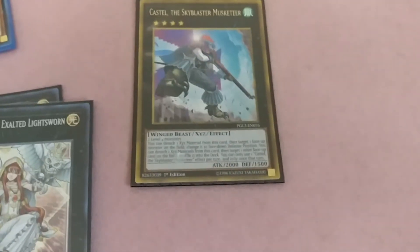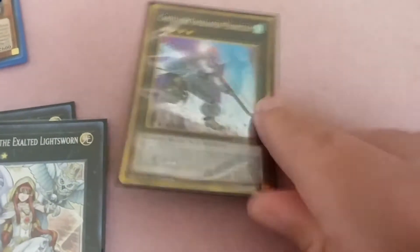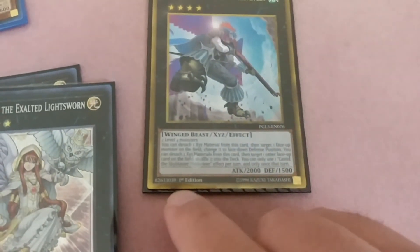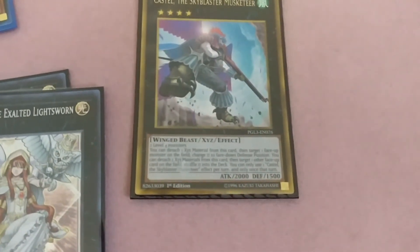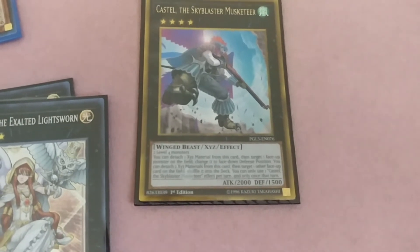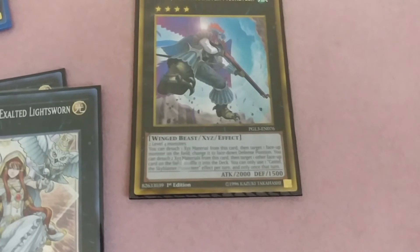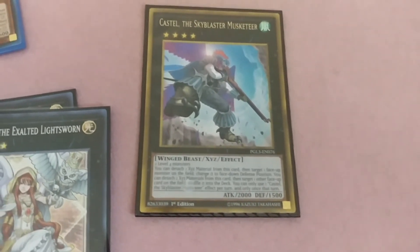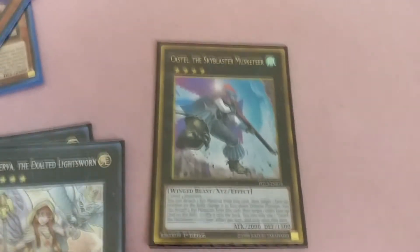One Castel — two Level 4 monsters. You can detach two materials to send one face-down monster on the field and change it to face-down defense position, or detach two to shuffle one other card on the field back to the deck. I rarely go into Castel.